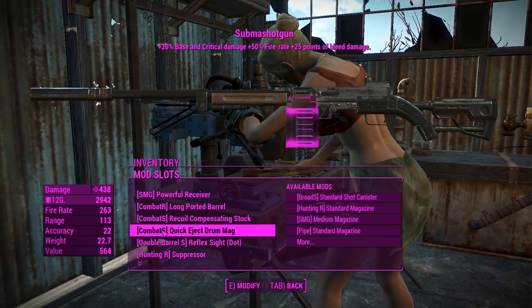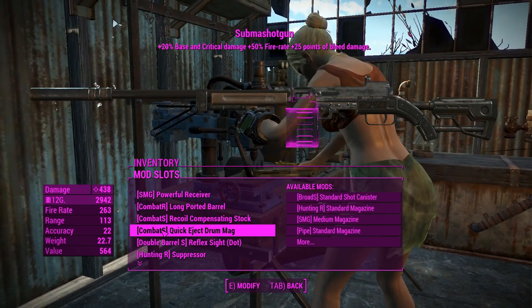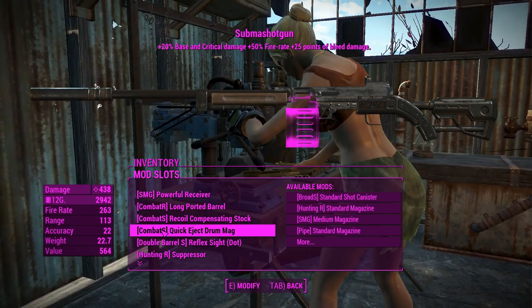Next up we've got the quick ejected drum mag from the submachine gun, and that'll give us a good ammo capacity — but it's not going to feel like it, because it's not going to last long.